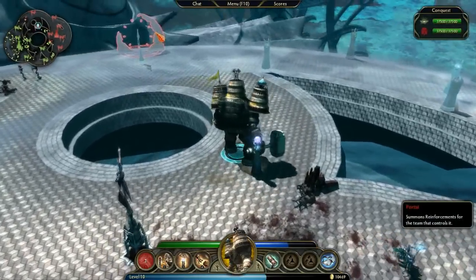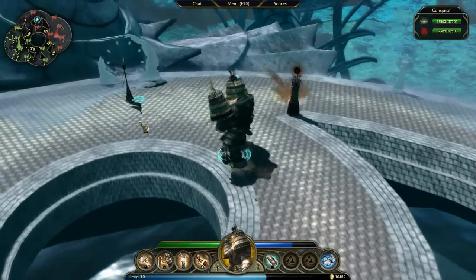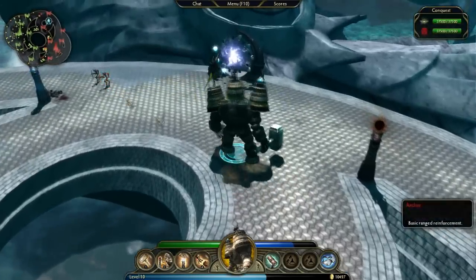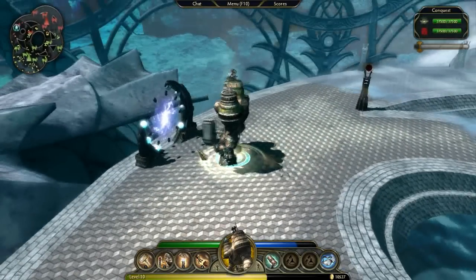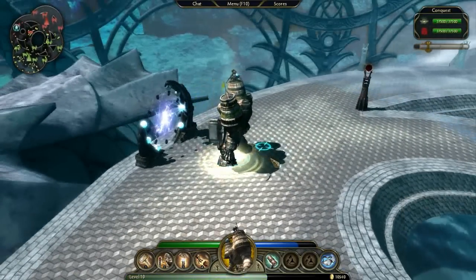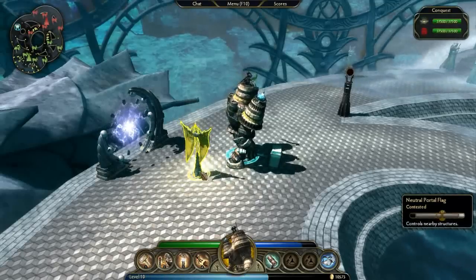This structure here is called a portal. Portals are the source of new units that enter the arena. These units are called reinforcements. I don't control these little guys, but they always move in regular paths toward the enemy, and try their best to knock down enemy defenses and kill enemy reinforcements. And they are a great source of experience and gold. Some of the objectives are capturable, like this portal here.